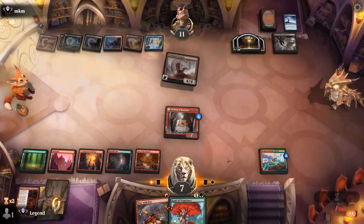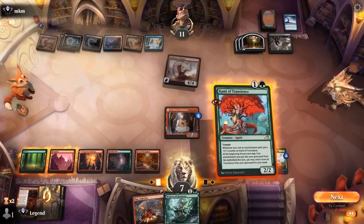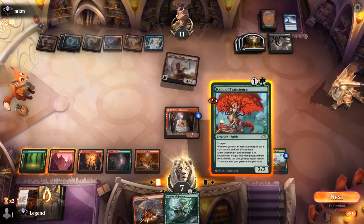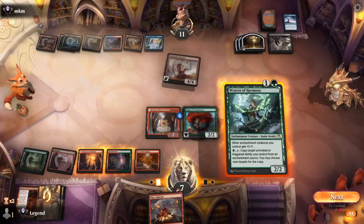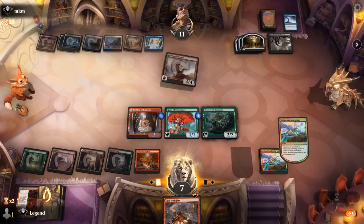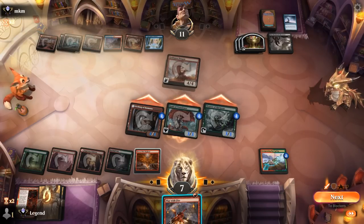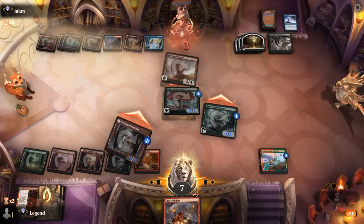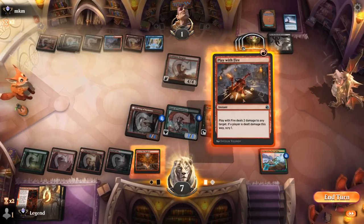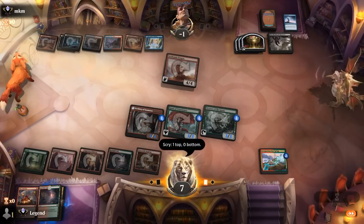We're down to seven, opponent is down to one card at least, and we can make some hasty creatures here. Kami into Weaver, give Weaver haste, and we can Play with Fire — so that might be lethal. Play with Fire is the best! Sweet, on to the next one.